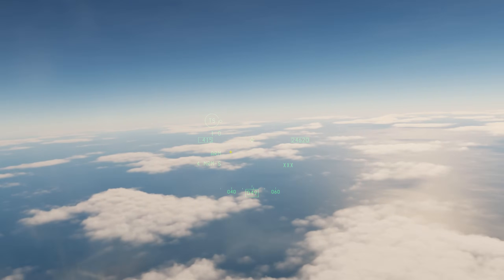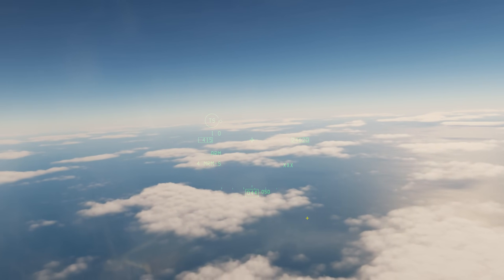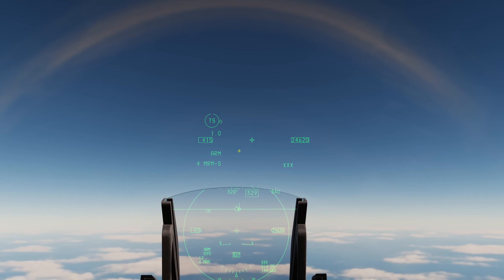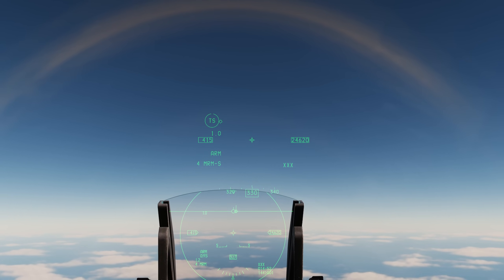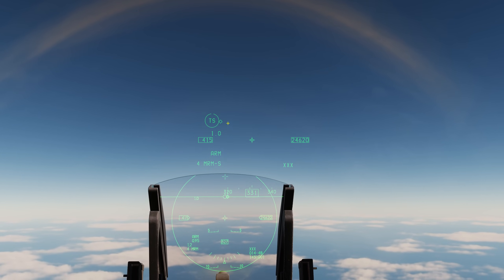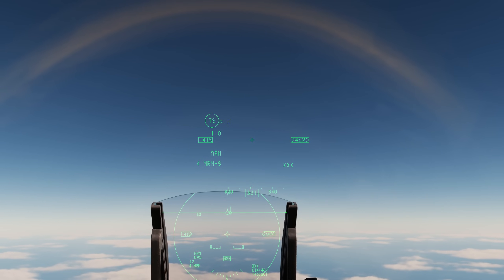Conversely, if we go to the right we can see the gap is to the right side. In the same way, the diamond indicates the relative location of the threat to the nose of the aircraft. So in this case we know that the threat is off our right wing.